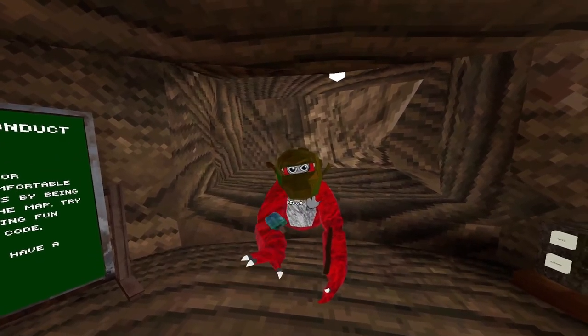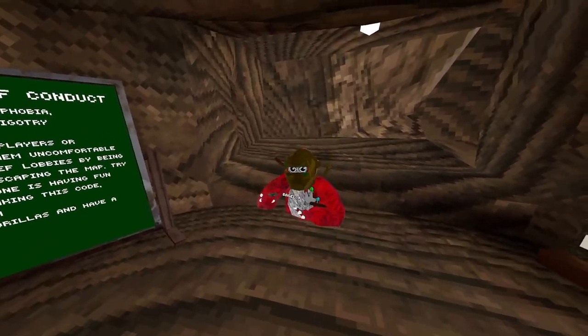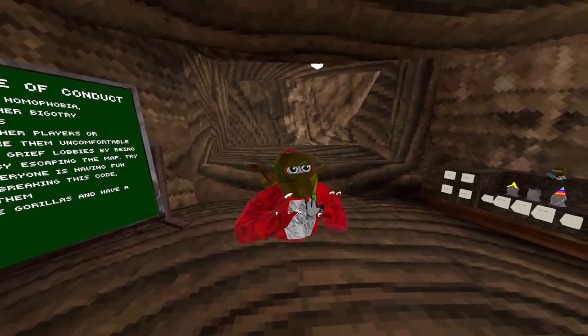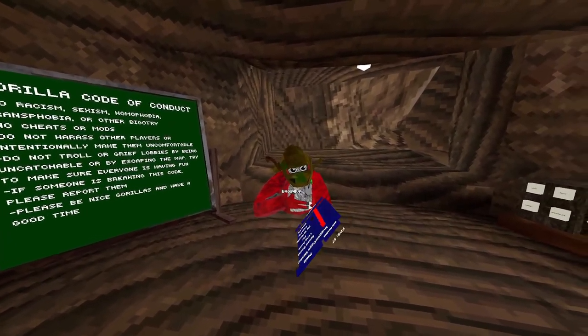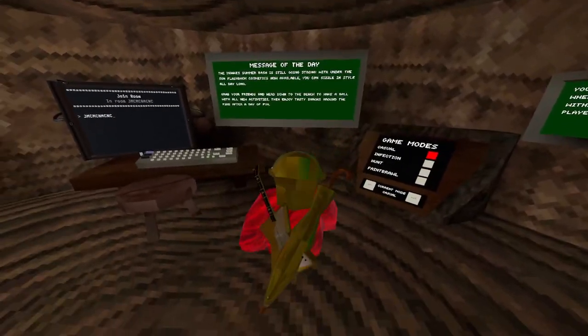Long arms — I already have long arms, so if I turn this on it just looks unworldly. Fly — if you hit A, you'll start flying. Fly with no clip is the same thing but you have no clip, so you go through stuff. Fast fly is the same thing but you're a lot faster. Then slow fly is the same thing but you're a lot slower.